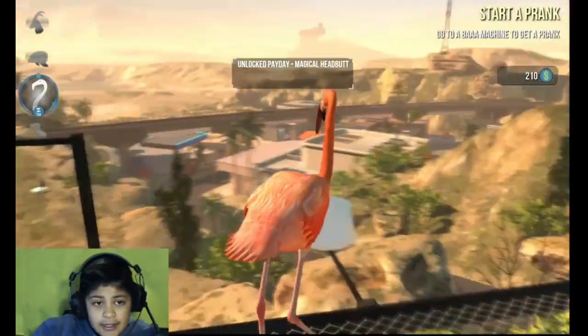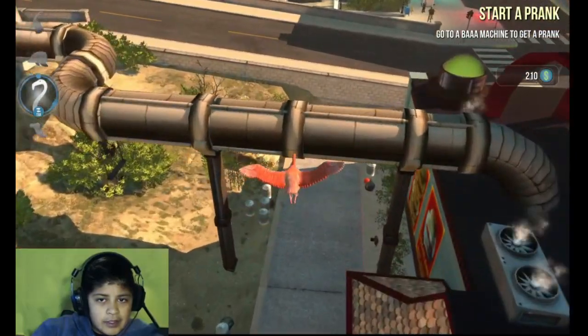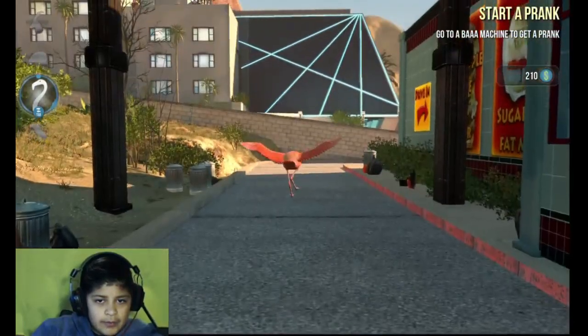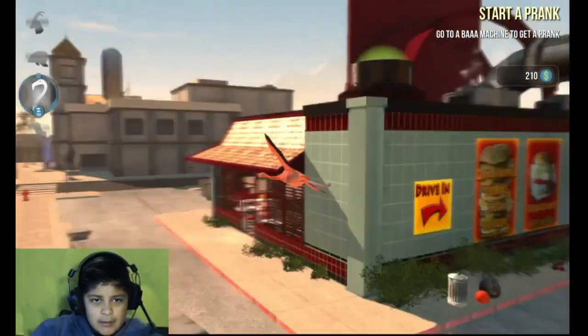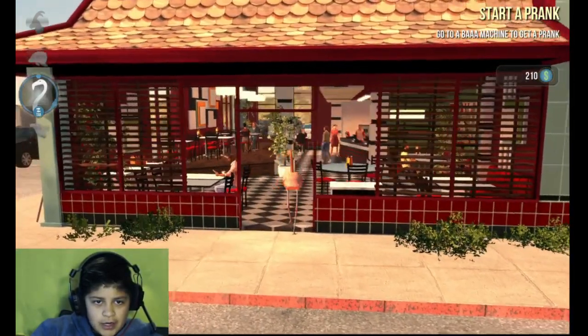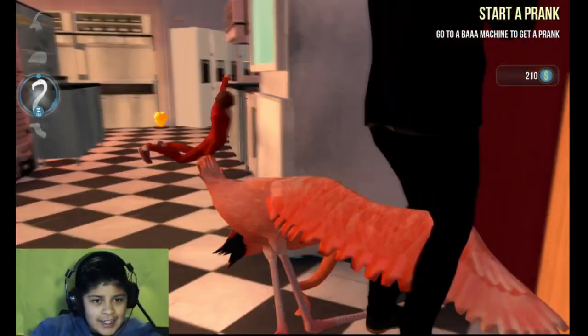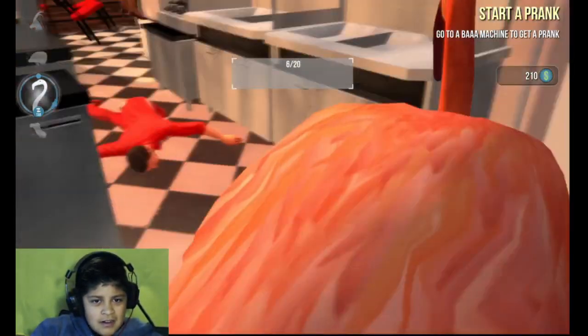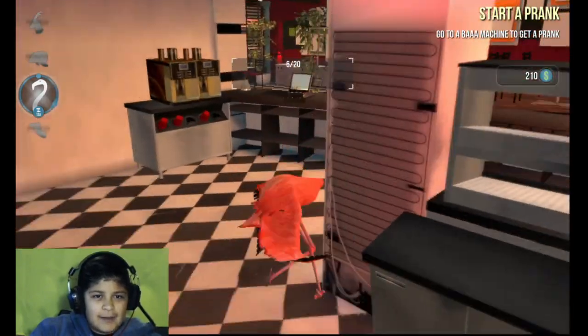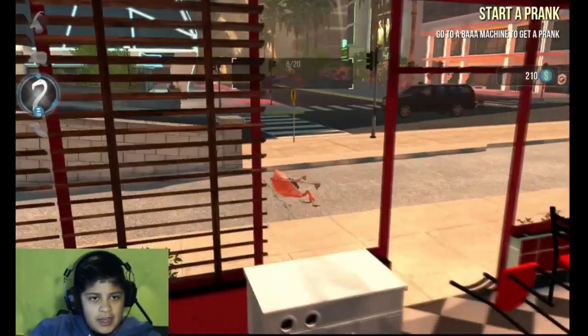So our next one is in the Cowies, which Cowies is right here. The burger place. So you gently walk in. I'm just a flamingo. And then it's right there. The cops are chased. Okay, cheers Mary. Okay.